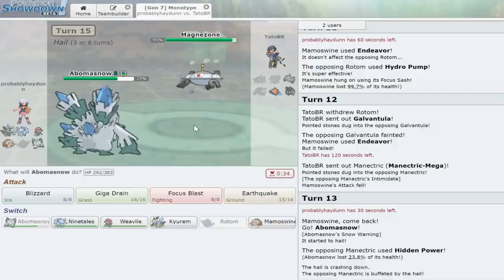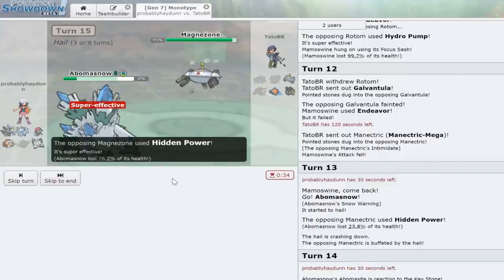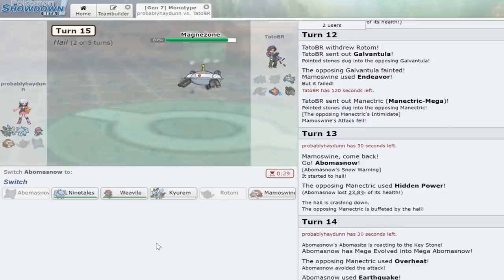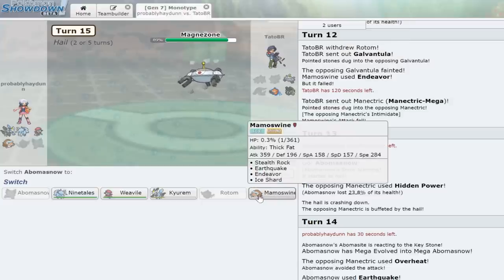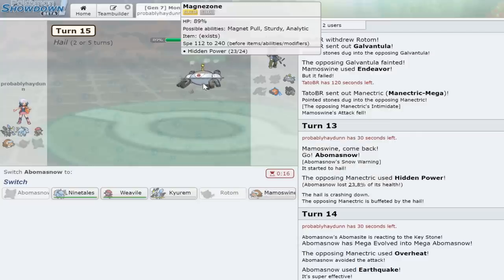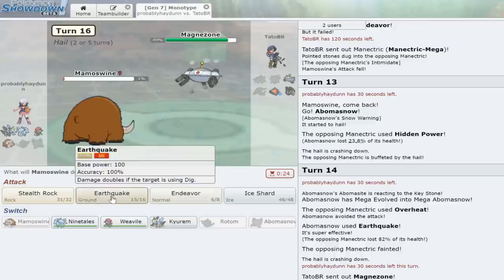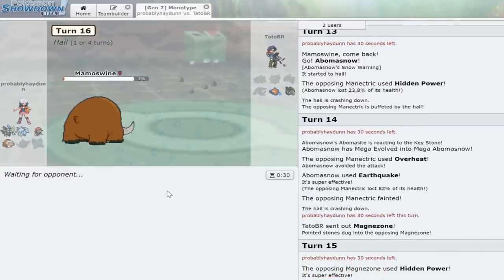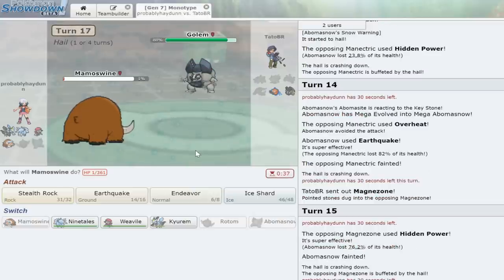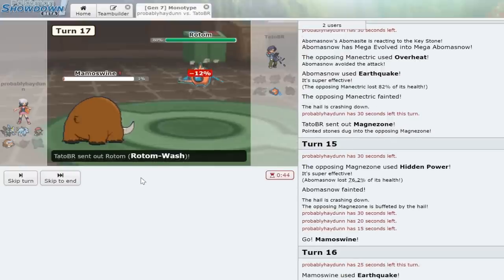In comes Magnezone — we can get a free Earthquake on this thing, but it has Hidden Power Fire. It does kill us with the fire move. We're able to go into Mamoswine. That Rotom is still hanging around, but if it comes in we can just Endeavor and it dies to hail damage. Let's go into Mamoswine and click Earthquake — he's kind of backed into a corner. The game definitely would have changed had he not missed that Overheat. In comes Golem — I think we have this game either way. Just click Earthquake — yep, that knocks it out. Our first monotype match results in a win!